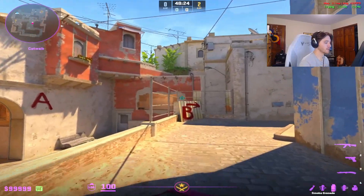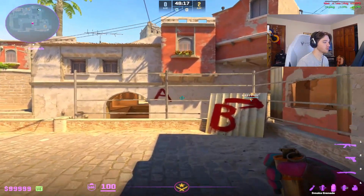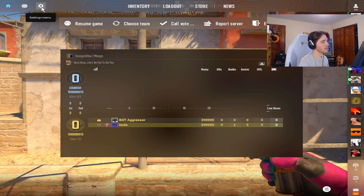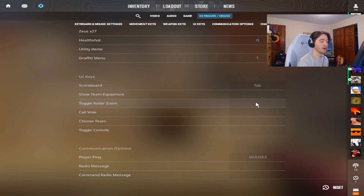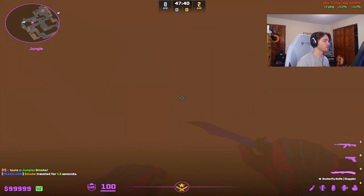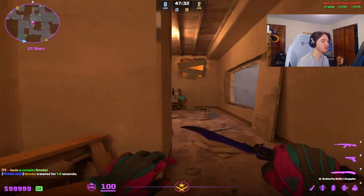This next bind is very important — the mini map zoom. It may only come up once or twice a game, but it can be crucial. CS2 updated so you can bind this in-game rather than using a console command. Go to Settings, Game, then Radar and Tablet — at the bottom there's a 'Go to Radar Toggle Key Binding.' If someone smokes deep jungle, having your mini map zoomed in helps you navigate through the smoke without getting lost.